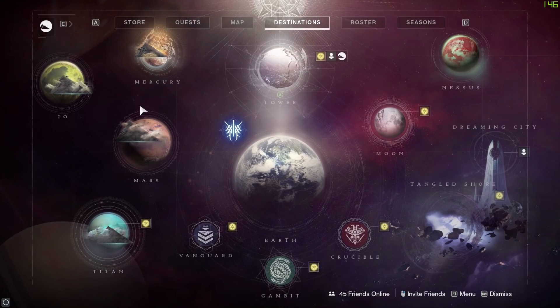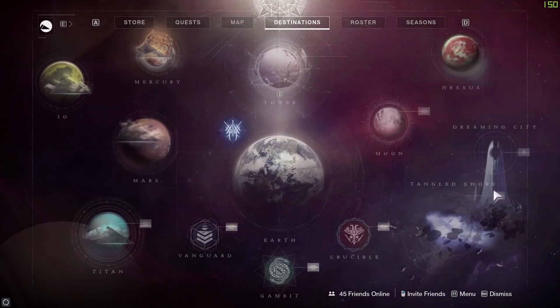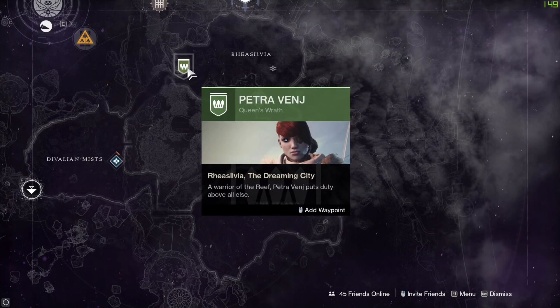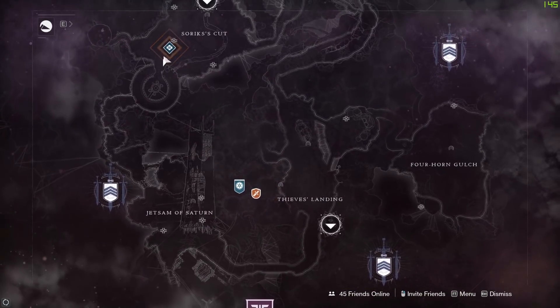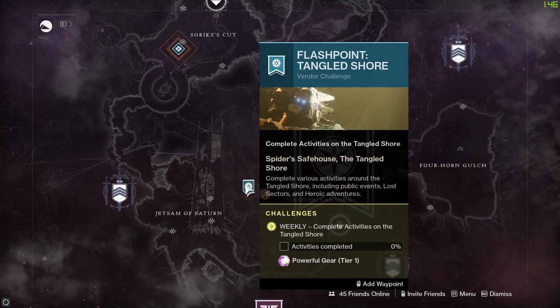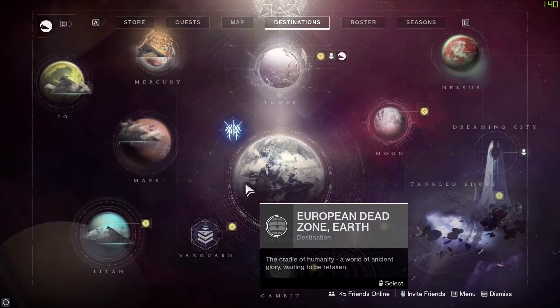Of course we've got Escalation Protocol over on Mars — it's an older activity, but if you're after titles and want to fill out your collection, the SMG is dropping from that this week. Over in the Dreaming City, the Ascendant Challenge is in Harbinger's Seclude — don't forget to get your bounties from Petra Venj first. The Flash Point this week is on the Tangled Shore. Public events will materialize, and getting involved in these will push up the progress bar over by Spider. Pump that activity bar up to 100% and that'll get you some powerful gear at tier one.